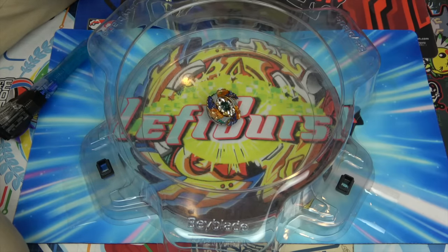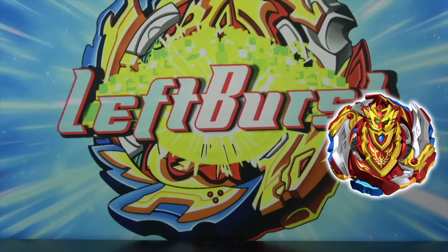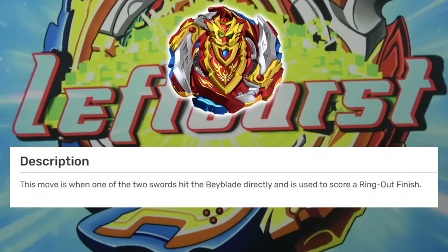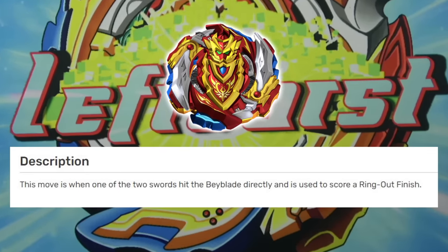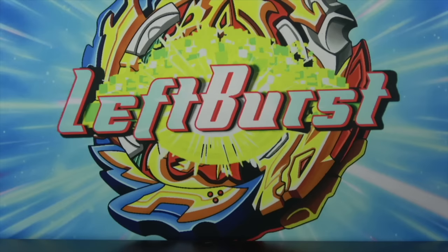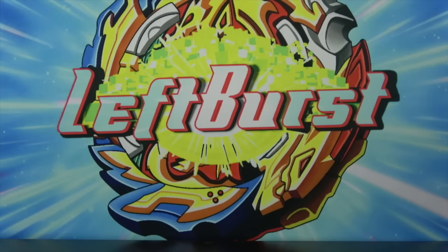Moving on to a special move by Chosy Achilles: Turbo Upper. This one is pretty simple — this move is when one of the two swords hit the opponent's Beyblade directly and is used to score a ring out finish. So basically, all we have to do is score a ring out finish with Achilles.